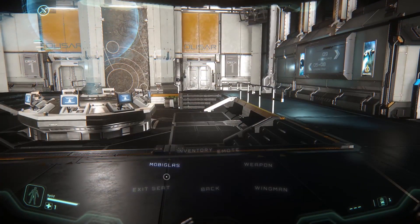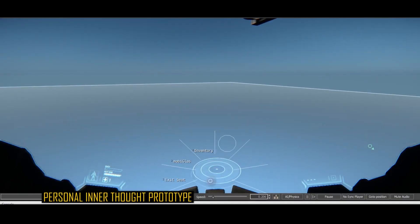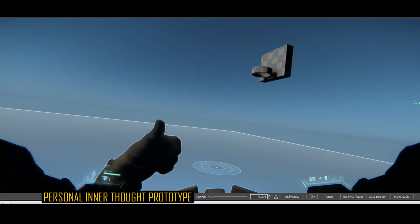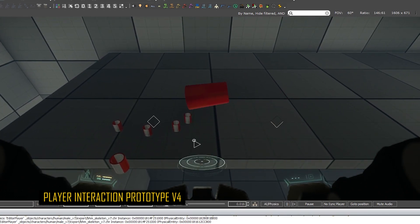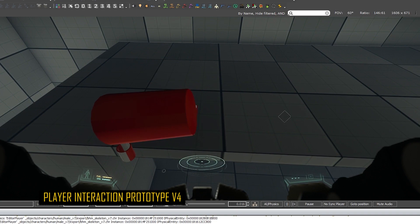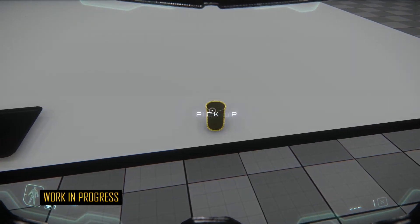In terms of FPS, they showed a new FPS display — they class it as your 'inner thought' — giving access to your MobiGlas, inventory, weapons, wingmen, exit seat, and emotes. The emotes menu is a much more useful way of picking which emote you want to use, and I expect we'll be able to set these up based on the emotes we use most. We also saw beakers lined up where he was able to pour liquid into each individual container, and picking up a glass and putting it on a tray — useless interactions but highly immersive, especially for role-players.